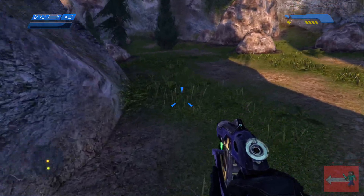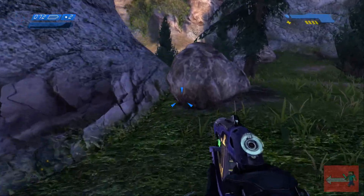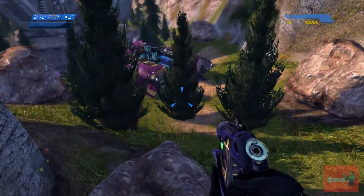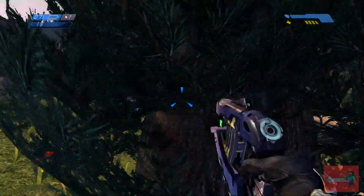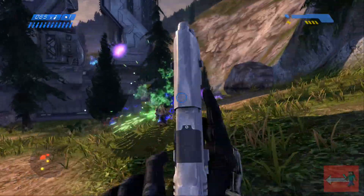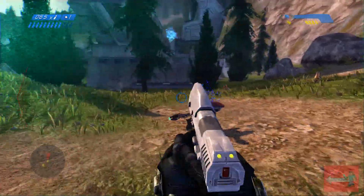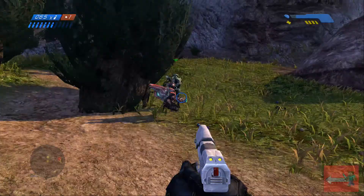You get through this beginning part and get to this area — the first area where you find the marines on the side. You're going to help out the task force people here. This is where you see Sergeant Johnson. He somehow survives everything — he'll probably die at some point in this game, but then he reappears over and over again.